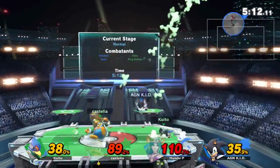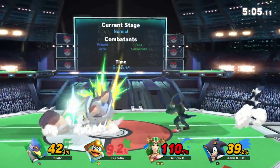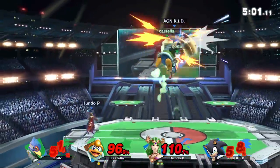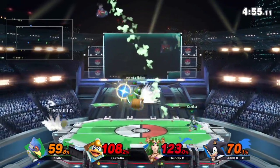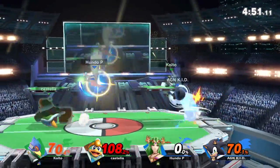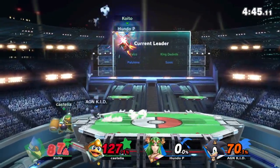Down throw forward air gonna come out from Rally. Castelia and ZG are gonna have to kill Honda pretty quickly. Explodey Pan is right now doing a great job stock tanking — Explodey's gonna have to die soon if they want a chance at this. We're gonna see inhale — that was really funny, that was so optimal. Castelia at 125, I think Falco is gonna kill really soon actually.